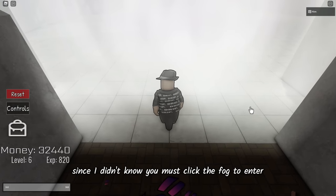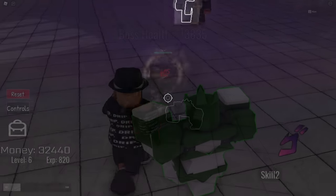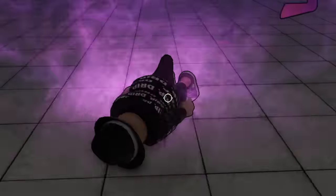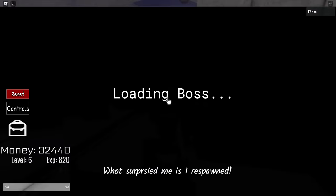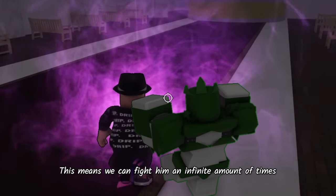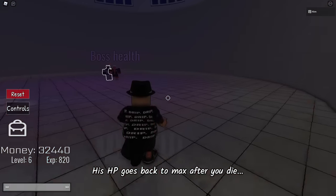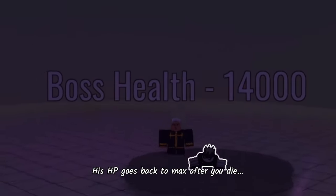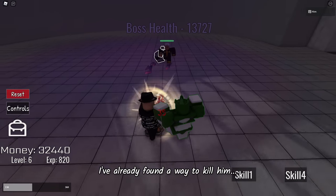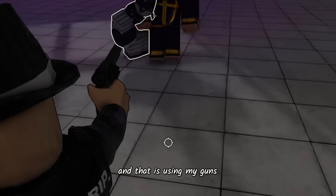I was confused for a moment since I didn't know you must click the fog to enter. As expected, I died almost immediately. What surprised me as I respawned is that we can fight him an infinite amount of times — his HP goes back to max after you die, so it can also be a mental asylum. Luckily I've already found a way to kill him, and that is using my guns.